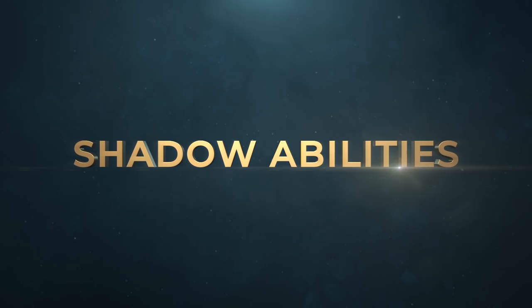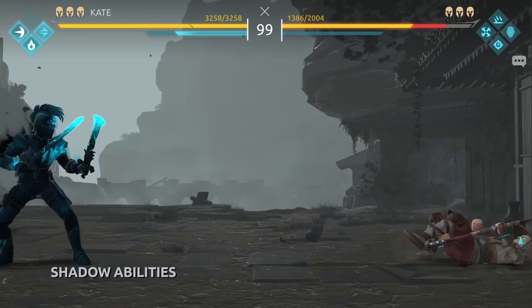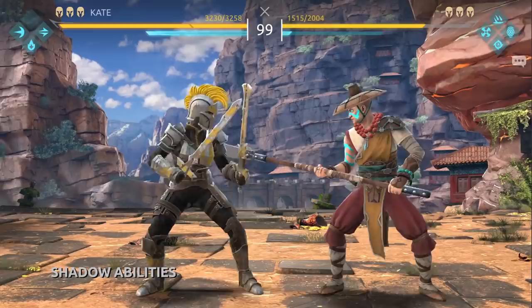When fighting against opponents who use Shadow Energy, you will have a lot of opportunities to unleash your Shadow abilities. By default, Kate has only one Shadow ability — Criss Cross. It deals a lot of damage, but it takes some getting used to. Try to use it when you're sure that your opponent will not have the time to jump over your swords.